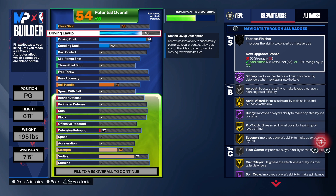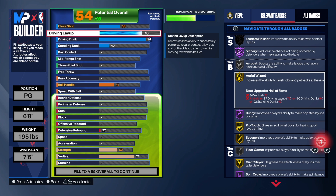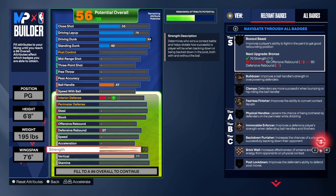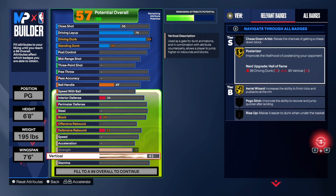We got a 76 on layup. I really wanted to get that up to an 80, but a 76 is pretty good — you can still make layups. My layup is at like a 47 on my slasher and it's getting the job done. We have a standard dunk of 40. We're going to get that 74 strength, and the 82 vert is going to give us the contact dunk. Don't make the mistake of not taking your vertical up high enough.